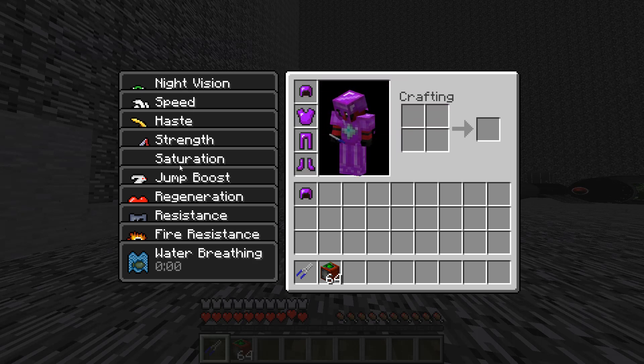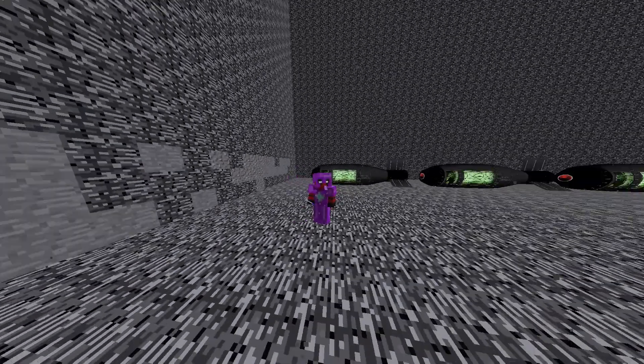The Never Armor gives you night vision, speed, haze, strength, saturation, jump boost, regeneration, resistance, fire resistance, and water breathing. It looks really bright right now.